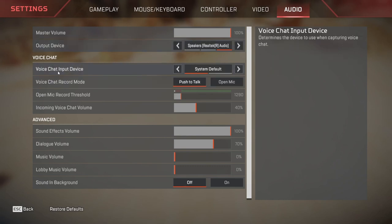Coming to your voice chat settings: voice chat input device is set to default. Voice chat record mode is set to push to talk — this is a very important option and I highly recommend it. You can also use open mic, but whenever you are talking with family or someone around you, other people will be hearing you. So it is very important to have push to talk turned on. You will use this on a mouse button as indicated earlier. Incoming voice chat volume: I recommend having this at around 30 to 50 percent — mine is set at 40 percent.